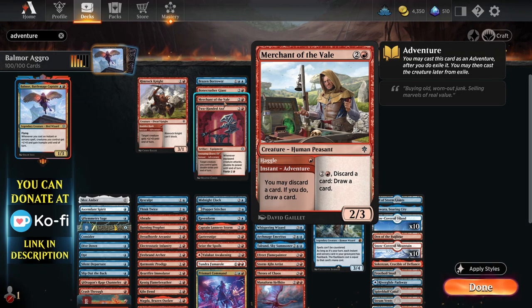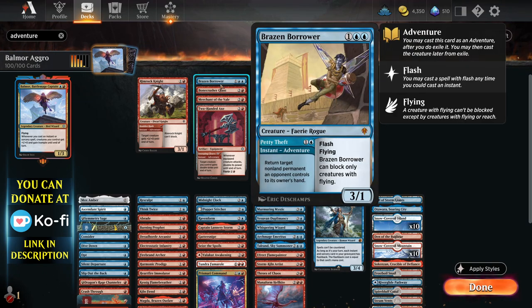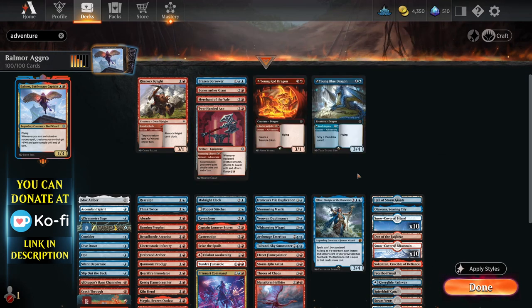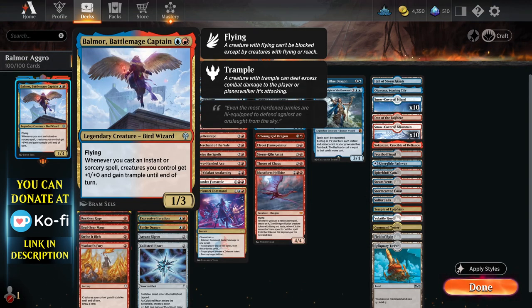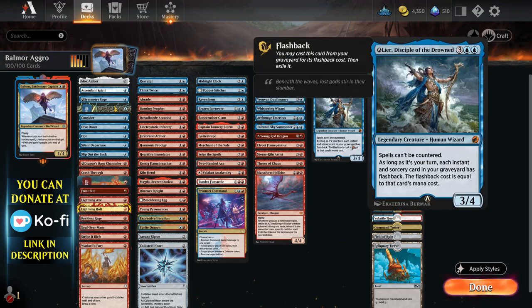Even something as simple as Merchant of the Veil — discard draw — Bone Crusher, two damage, ban something, give something a power boost. These are all invaluable, because it's almost like having twice the number of cards in your hand, which is something you really need to think about when making this deck, because the deck crumbles to control and any board wipes that take your creatures down. You're going to be in a hell of a lot of trouble here.